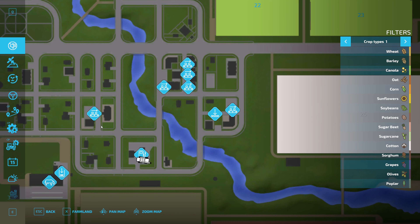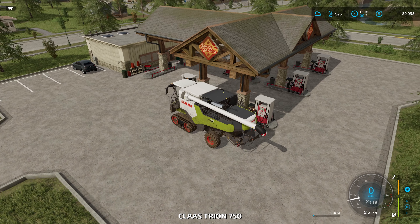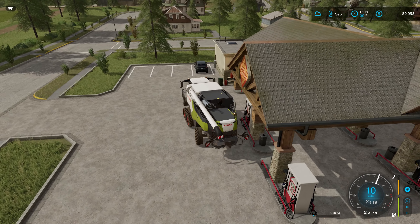Let's teleport back to the Claas Trion. We're full of fuel — let's go get the header and bring that back to the farm.